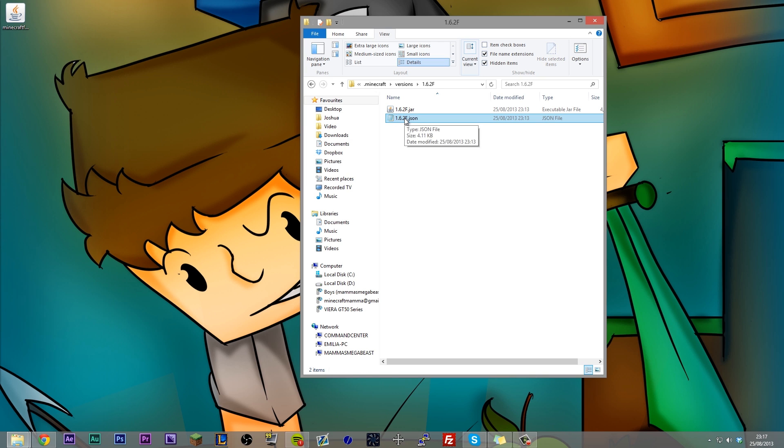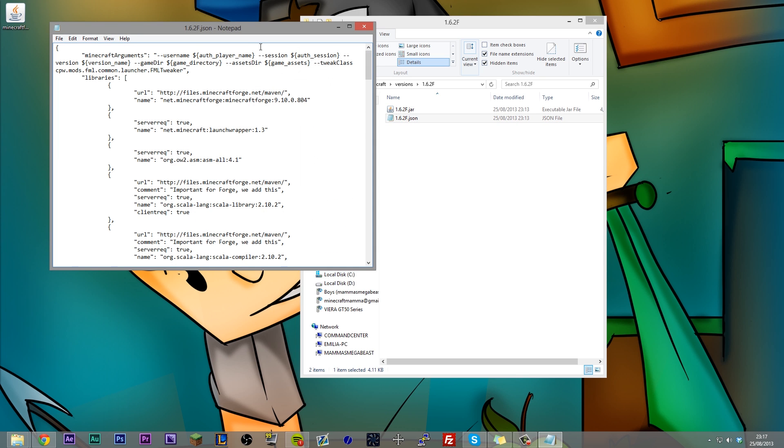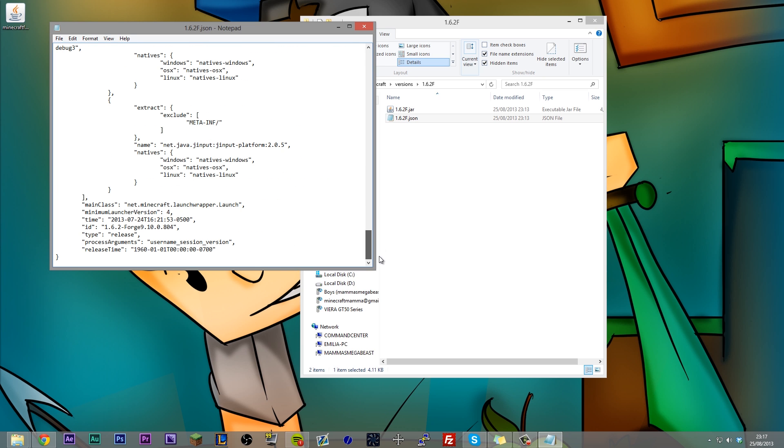Now the next step is to come into the JSON file. You can open this with Notepad, Notepad++ if you have it. This is the JSON file — it basically has all the different arguments that tell Minecraft what to do when it loads up. The first thing to do is scroll all the way down to the bottom and find the ID field. Rename this to whatever you called the JSON file, the jar, and the folder. For me, that's 1.6.2F.